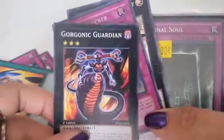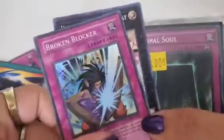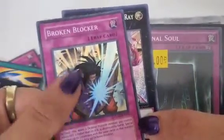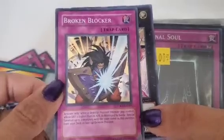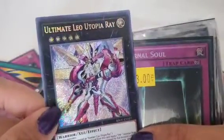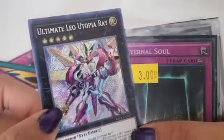The Gorgon Guardian will turn anything it touches to stone with his eyes. And if you have Big Shield Gardna — this is one form of it — it's got really good defense points: 2,600. Here is a new Number card — Ultimate Leotopia Ray.